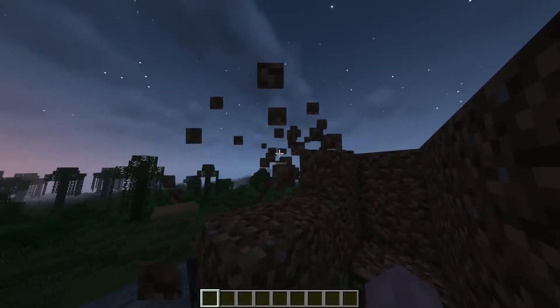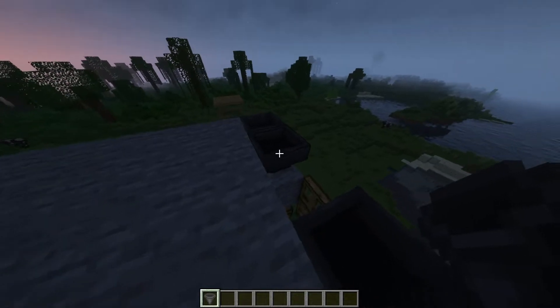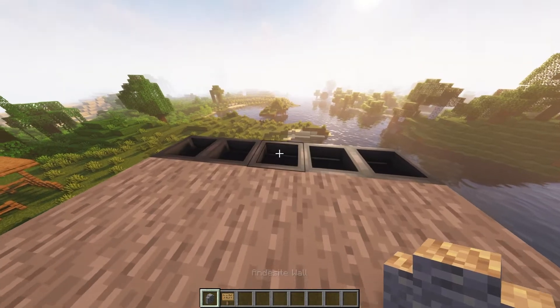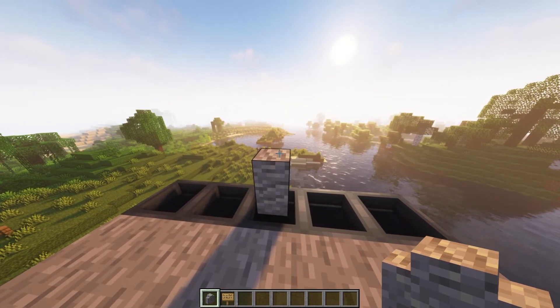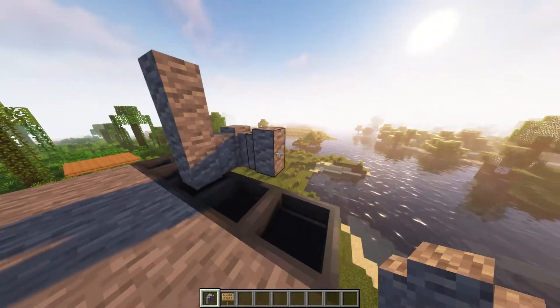Name tagging the zombie will prevent it from disappearing. You can now break this contraption and make sure to replace the hopper facing into this one right here. Place a wall on the middle hopper and make it 2 high. Extend one more wall out and make a ring around the whole platform.